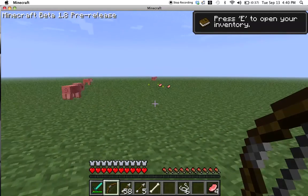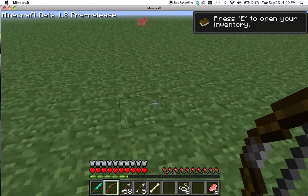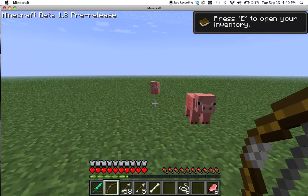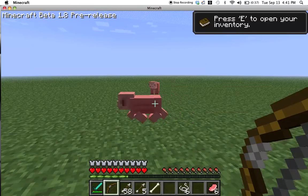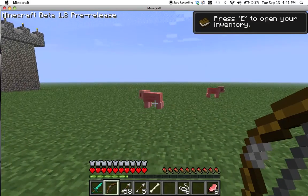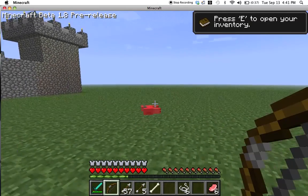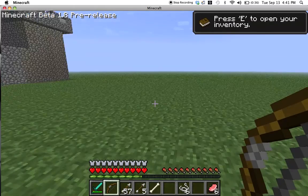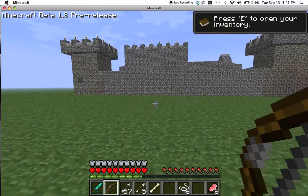Another thing you've probably noticed is those weird little orbs — those are experience orbs. In the bottom here, this green bar, that's where you collect experience. Killing monsters gives you more experience. However, you can't really use this experience for anything until 1.9, I believe.